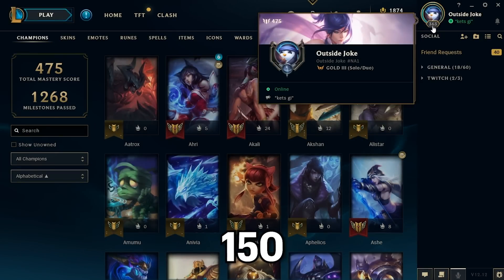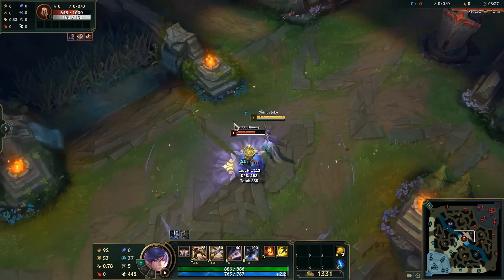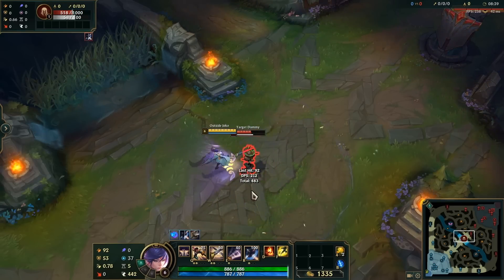Did you know that after you reach level 150, you gain Mythic Essence every 50 levels? So if you're creeping up on that next milestone, you may get a little extra reward on the side.